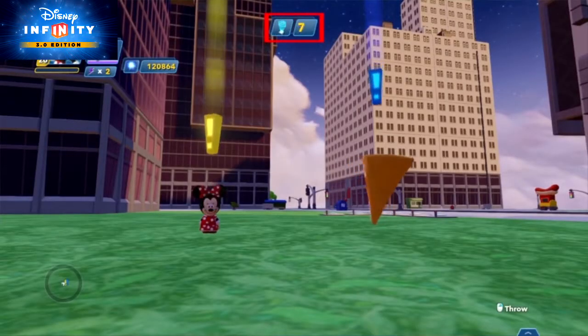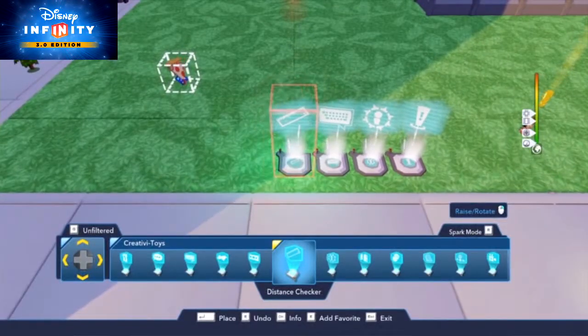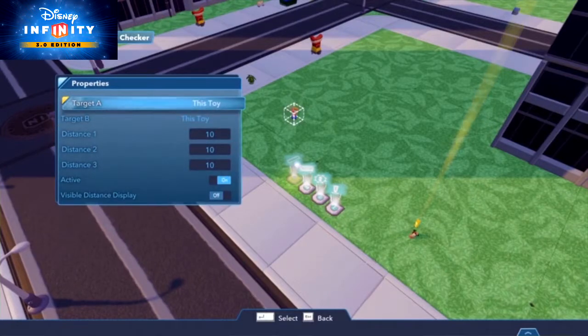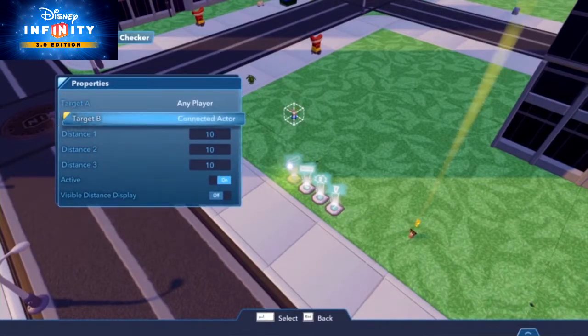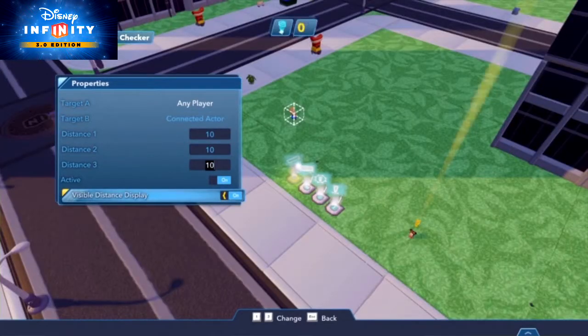Remember how in playsets you can see a number that counts down the closer you get to your Mission Giver? Use the Distance Checker toy to do it yourself. Under its properties, make target A the player and target B your Mission Giver as the connected actor. With the visible distance display set to on, the displayed number will tell the player how close they are to their friend.